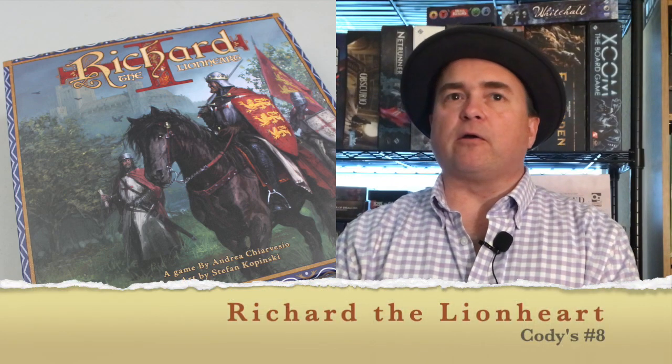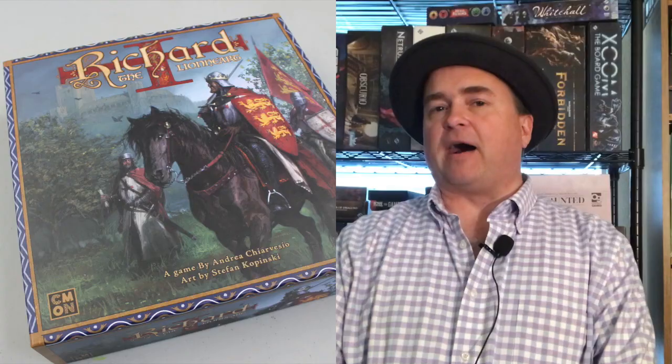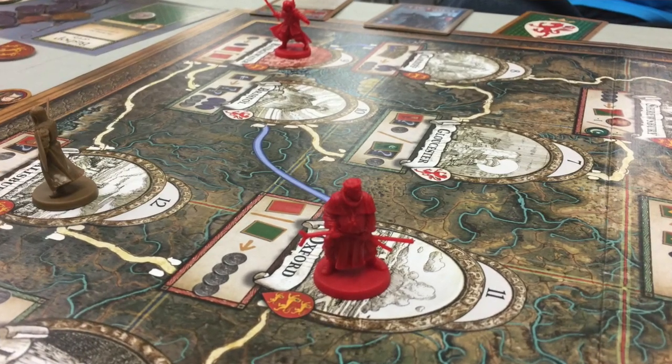My number 8 is a game that maybe didn't get enough love as it deserved, and this is Richard the Lionheart. Richard the Lionheart is a fun game where you can play it at different player counts, but it really shined at 5. Because at 5, you had factions and teams, but then you kind of had one guy in the middle that could be swayed either way — making decisions to help or hinder one side or the other, incentivized at different times to do different things.